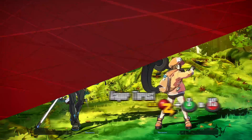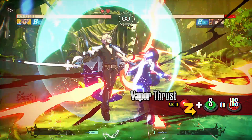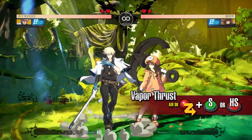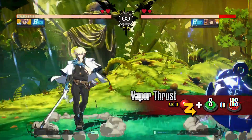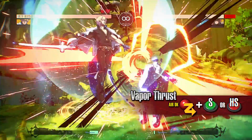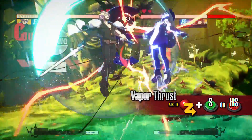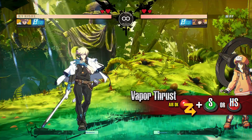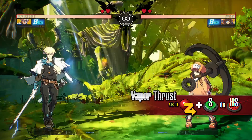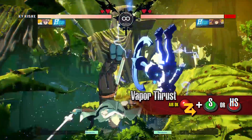Vapor Thrust: Kai becomes invincible and slashes above him with his sword while rising in the air. There are two versions of this move: a slash and heavy slash version. Although the heavy slash version deals more damage, it leaves Kai more vulnerable if the move is whiffed or blocked. Because Kai rises upwards while attacking, this move is great against opponents coming in from the air. It is also a great move to use after being knocked down or during the opponent's offense to escape a tough situation, as the move is also invincible.